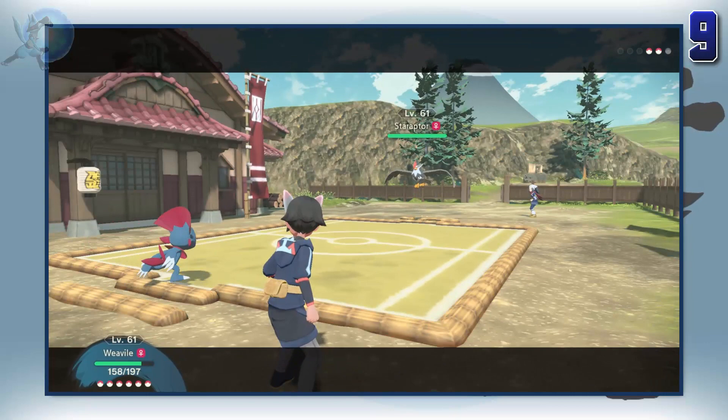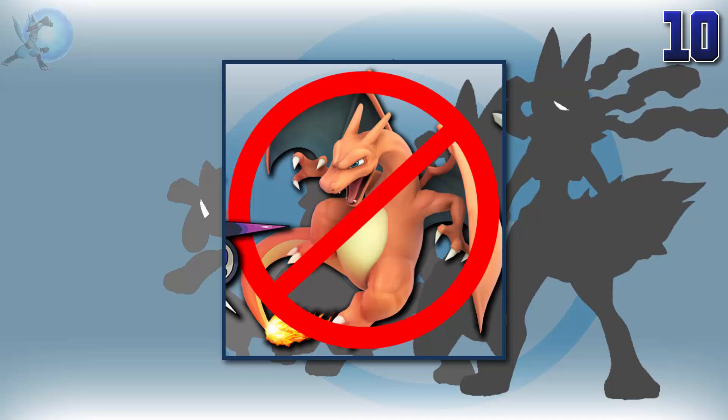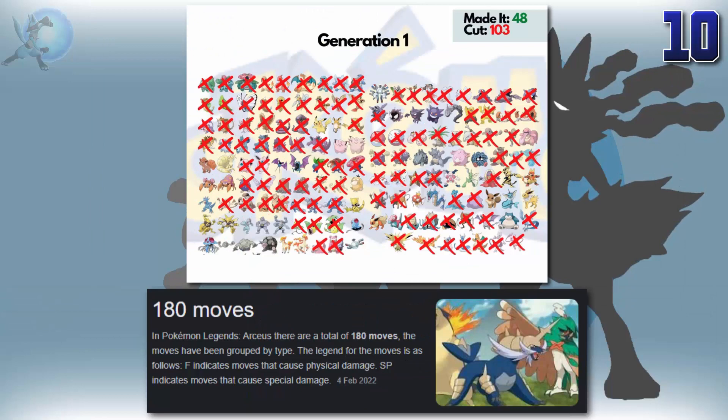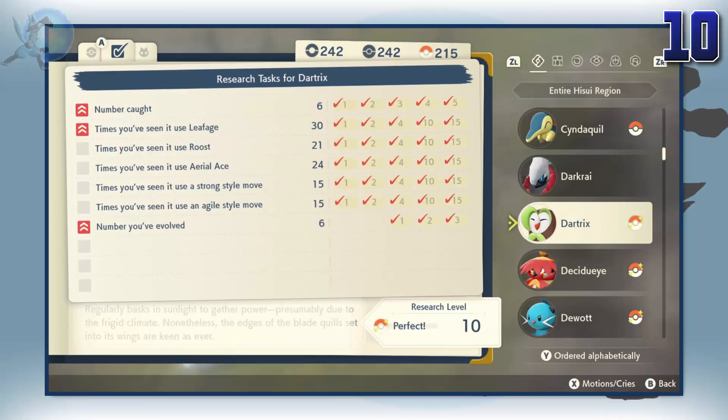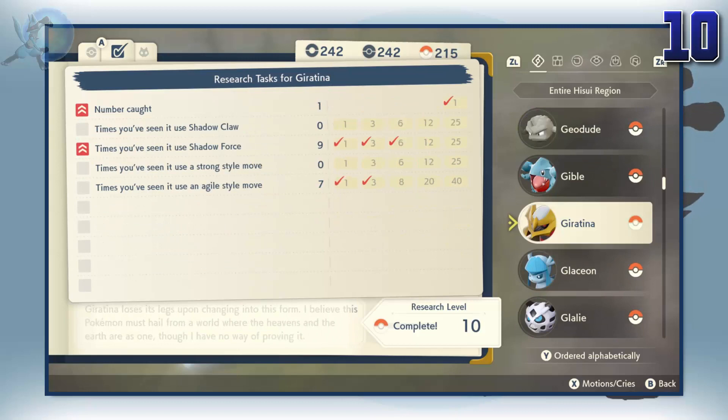And finally, problem number 10. There's no Charizard. Just kidding — although that's still kind of part of the problem. Being cut Pokemon, moves, and abilities. We already knew this game wasn't going to have every Pokemon in it, and to be honest, part of me is kind of glad that it doesn't, given all the extra dex entries that we'd have to deal with. But going from 900 down to just 242 is still a massive cut.